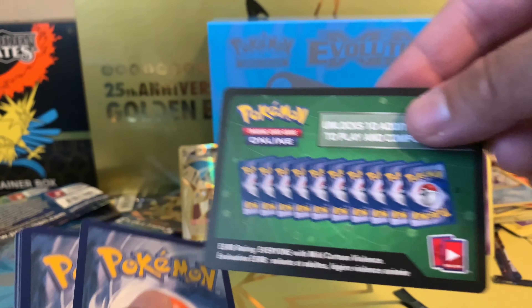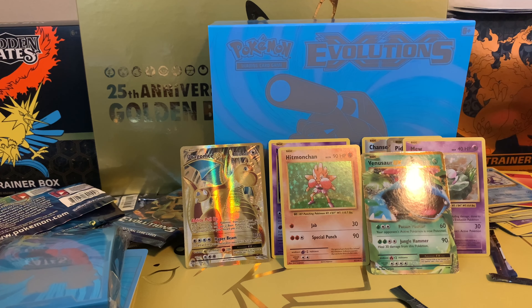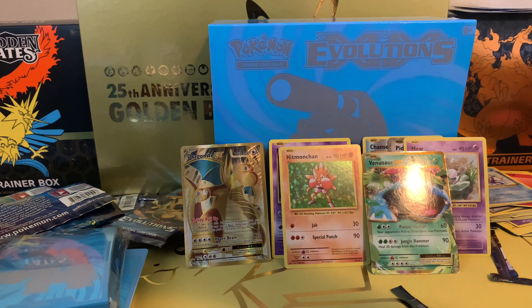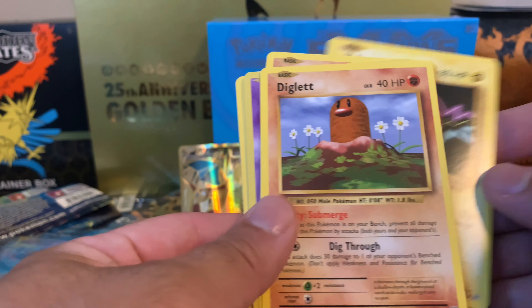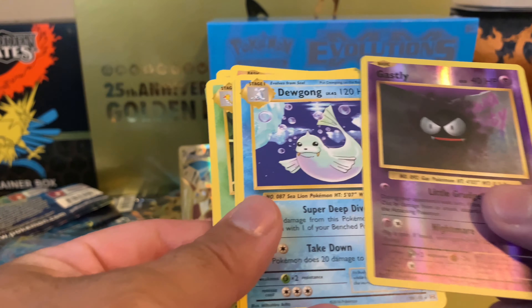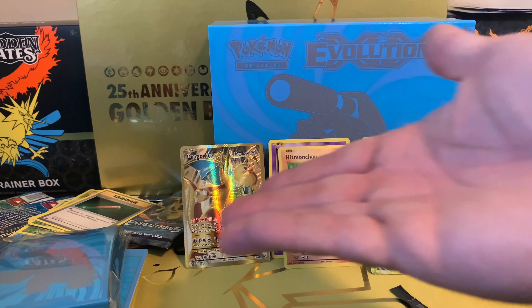Last pack. Trainer card, Kakuna, Growlithe, Machop, Voltorb, Diglett, Caterpie, Gastly, Reverse Holo — that's awesome — and a Dewgong. A lot of cool cards. I always have so much fun opening Evolutions. These are all the awesome cards I got — thank you so much for watching and have a good one. Please like, comment, and subscribe.